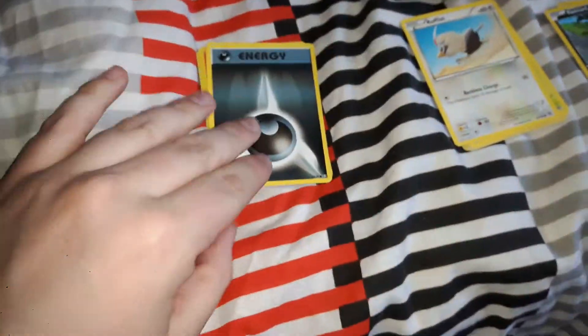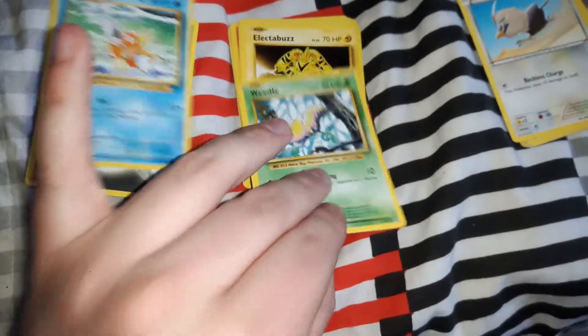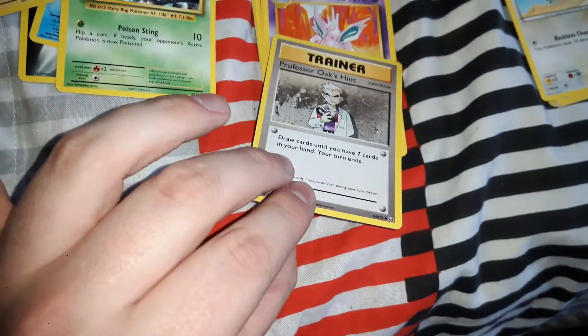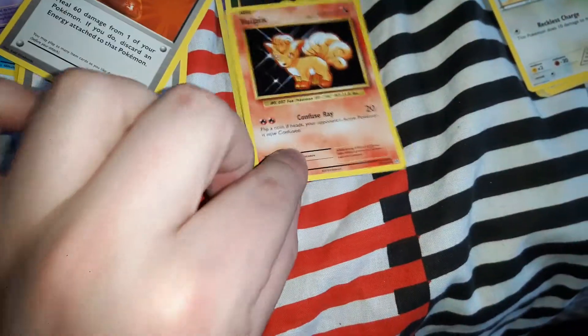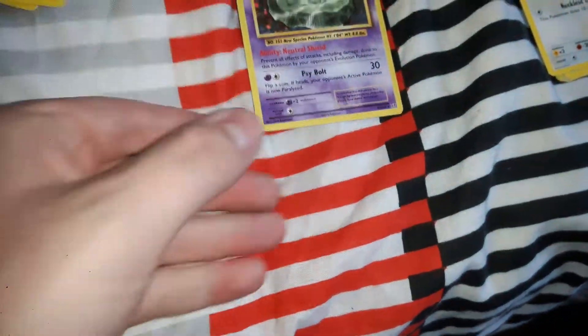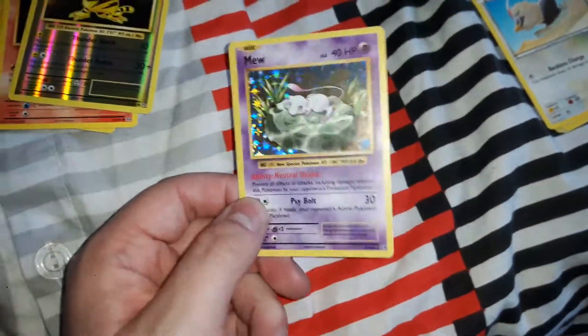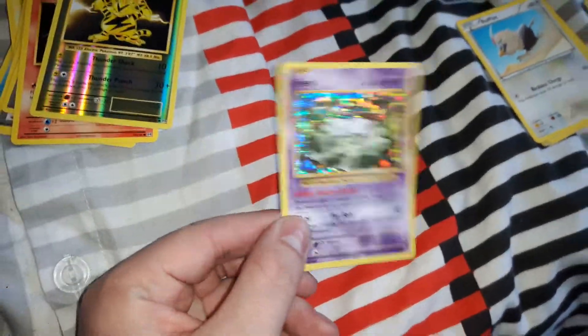Alright, starting the Venusaur pack. We got some Energy, Magikarp, Weedle, Electabuzz, Professor Oak's Hint, Nidorino, Super Spray, Vulpix, a reverse holo Electabuzz, and the final card — whoa! A reverse holo Mew! That's a brilliant card! So now I've got both Mew and Mewtwo — except Mewtwo is a Mega Mewtwo. That's a reverse holo Mew!